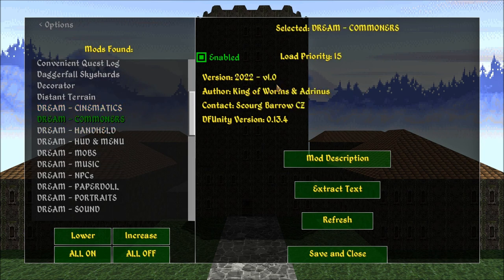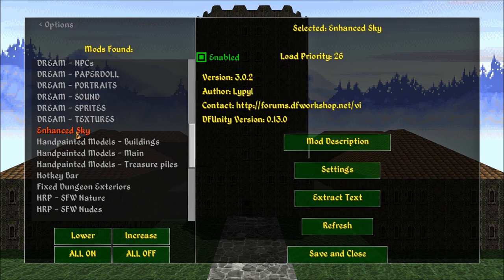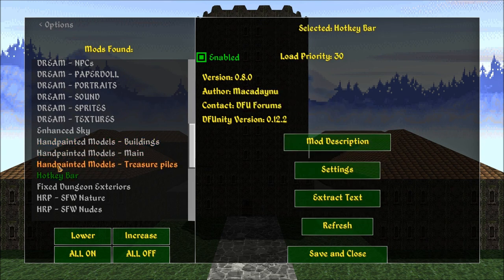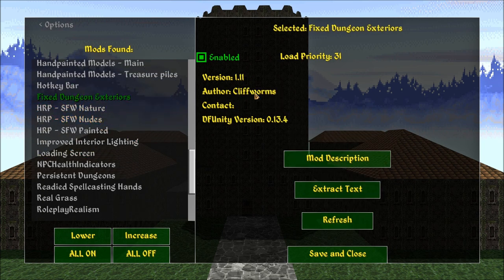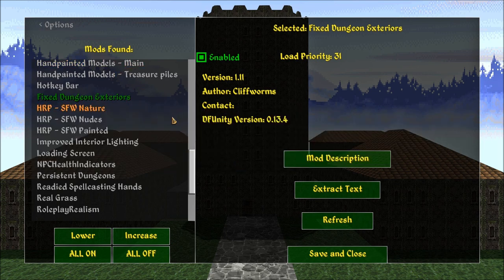Dream has updated — this is brand new, I think December 24th of 2021 this came out. Enhanced Sky. Hand-Painted Models. Hot Key Bar — I believe this updated to something. Fixed Dungeon Exteriors — this is new. This changes hundreds of dungeon exteriors to fit their theme: less cave mound exteriors, more variety. I approve.